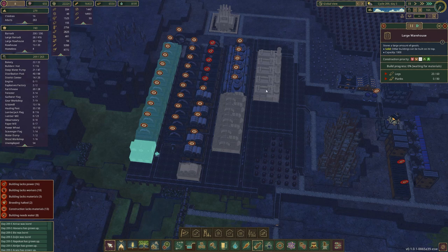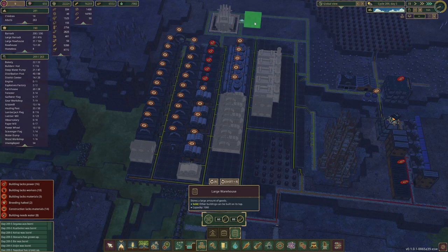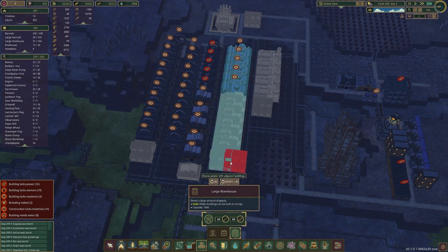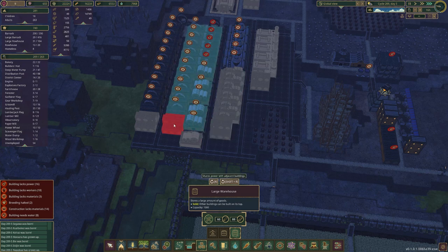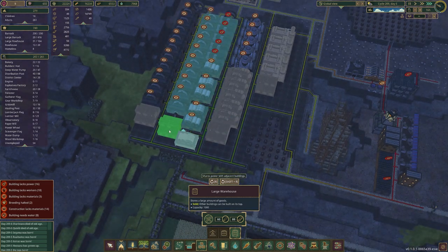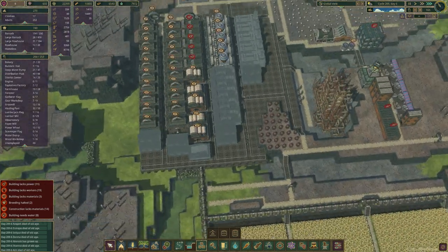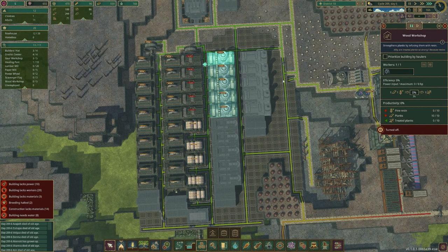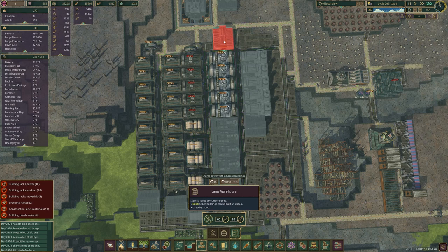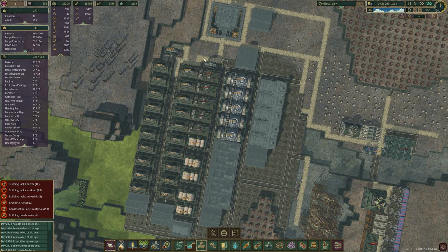They're slowly building that. I want to put another storage here for iron bars, one here for scrap metal, keeping them close to the production line. One here for dynamites and paper — actually one here for paper. And that will help power things because the power will transfer through. We need treated planks storage, and I'll delete these temporary ones at some point and put storage for gears.